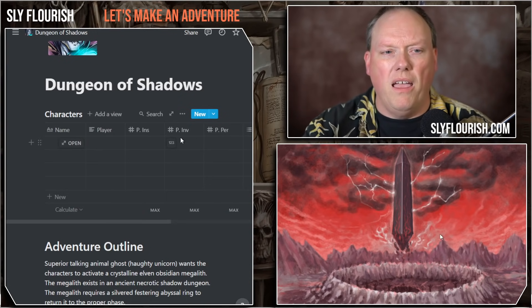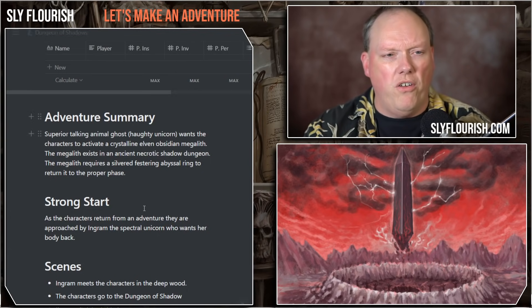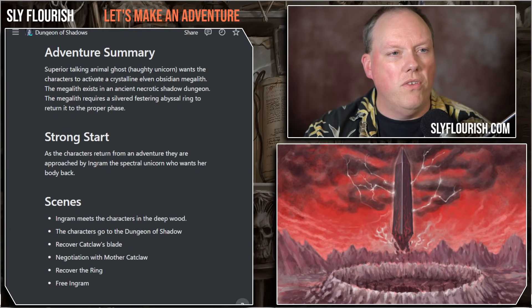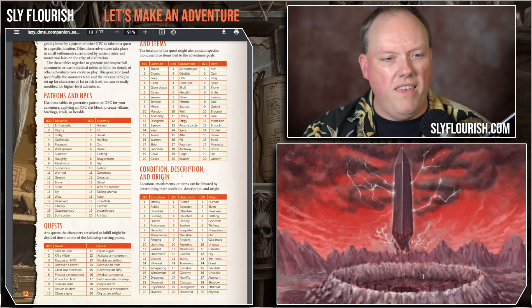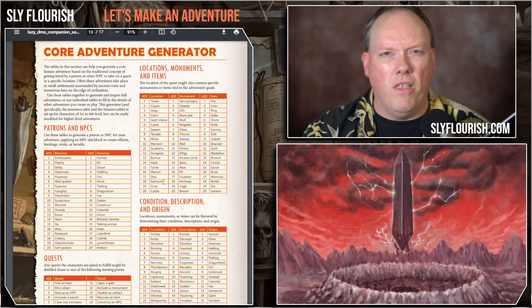I used that framework and jumped around a bit, rolling on different tables to generate different parts of the adventure. I built an adventure summary since it's a one-shot. I have no idea who the characters are, so I stuck in a table I can fill out with character information when we actually play. We used the adventure generator chapters near the end to generate this summary — there are about 10 tables in two pages. One of the things you'll notice about the companion is that every page is a self-contained tool, which means they're pretty dense. The whole book is 64 pages but you get a lot of material.